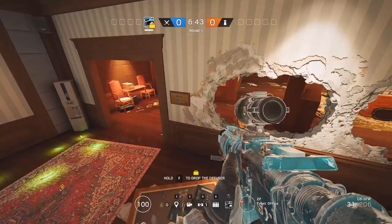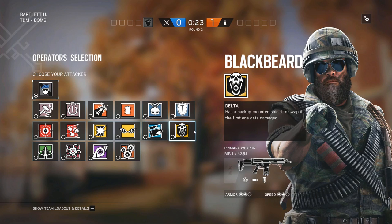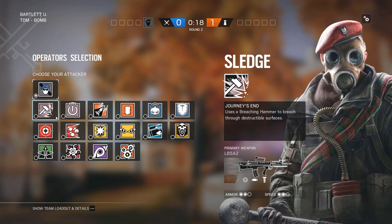We'll head over to attack Rowing next. Once again, take Buck — same ops. You can pretty much take Blackbeard everywhere on this map. Take the same set of operators: lots of barb clear, so Buck, Sledge, and Ash.